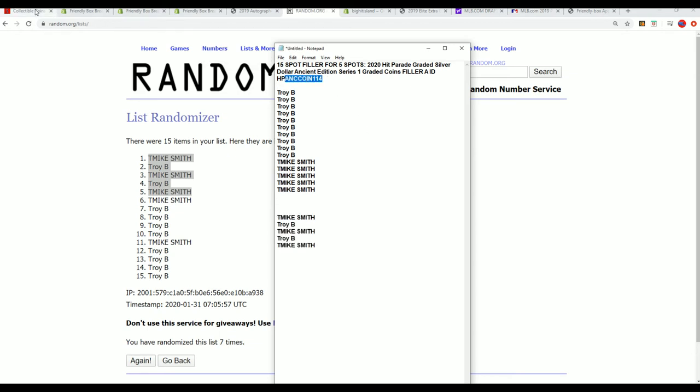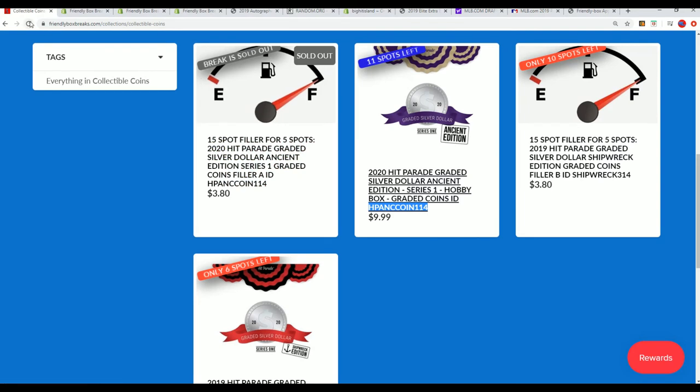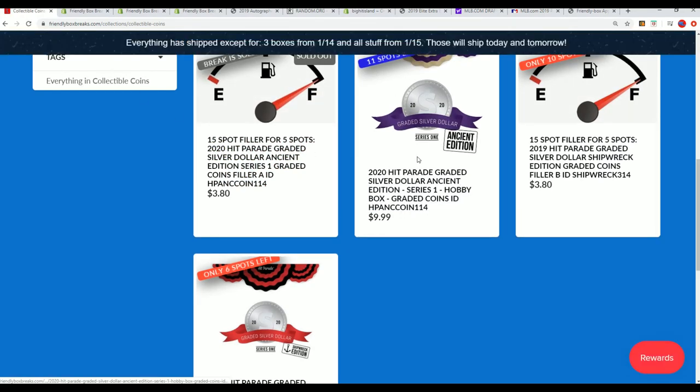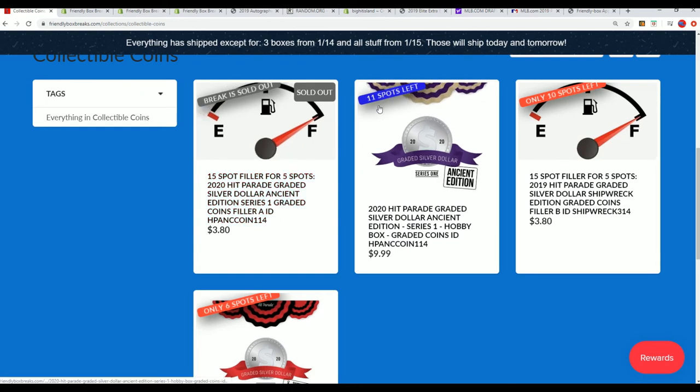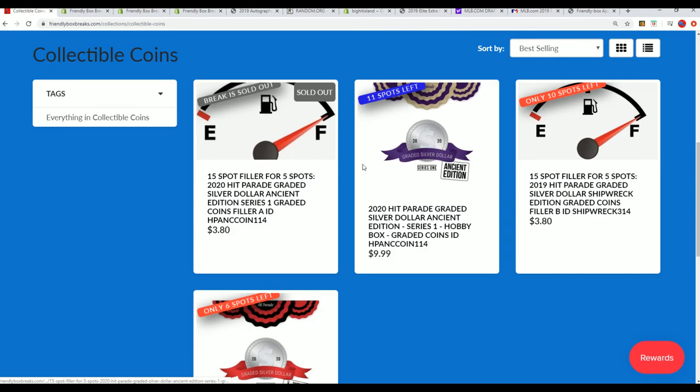That is 114. You can see that Ancient Edition is down to 11. I'm gonna make a new filler — Filler B will be out here. This thing will be down to six left in the break, and there'll be 15 spots left to the filler.